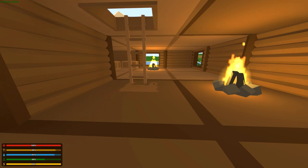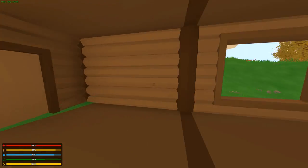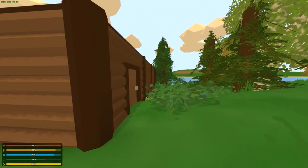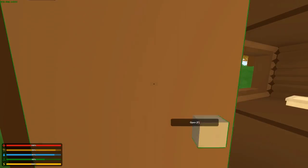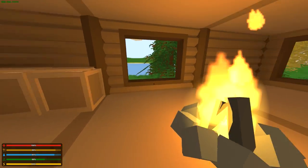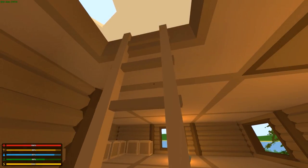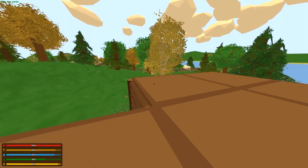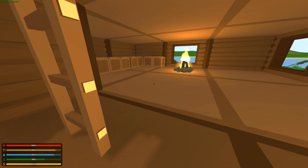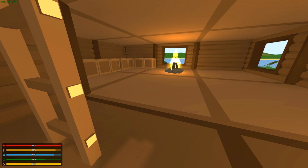Welcome back to the Unturned 3.0 Survival Guide video series. In the last episode we built the base and I have expanded on it since then. We have more room now, I've increased the crate sizes, got some more campfires, and got rid of the stairs and put a ladder in. Today we're going to talk about defending your base — traps, barricades, and things like that.